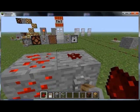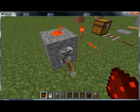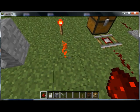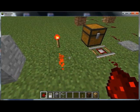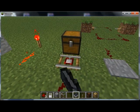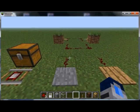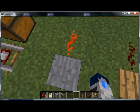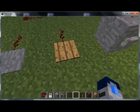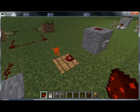Redstone can be powered or have its state changed by a lever, which creates a continuous state as long as the lever is down. There's a redstone torch, which provides continuous power. There's a detector rail, which provides power only when there are minecarts on it. There's a stone pressure plate, which is activated when a mob stands on it.